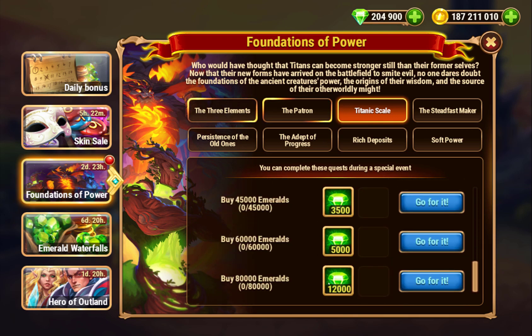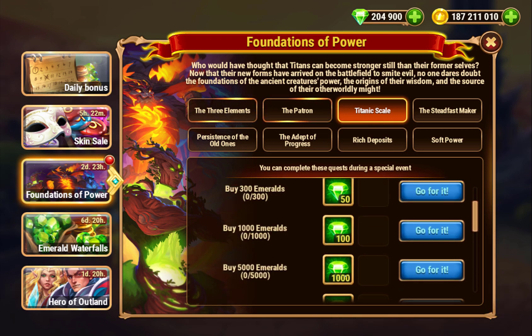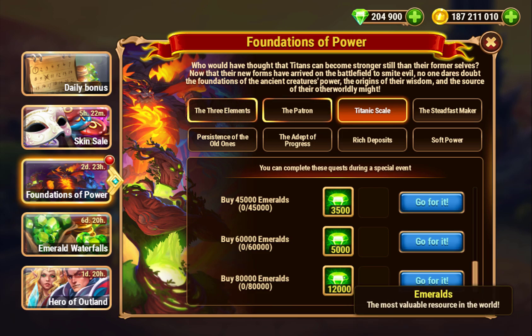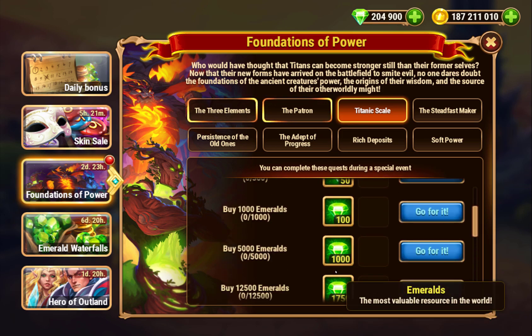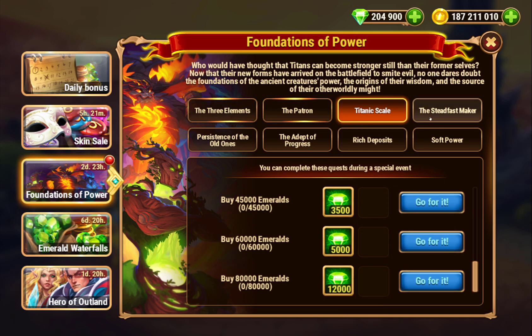Buy emeralds — you get extra emeralds if you buy emeralds. Not too big of a deal, but I always like it when you get bonus emeralds back for buying. In this case it's actually straight emeralds rather than skin stones, which is interesting. And if you needed to buy emeralds, or you buy some of the bundles that have emeralds during this event, those count.